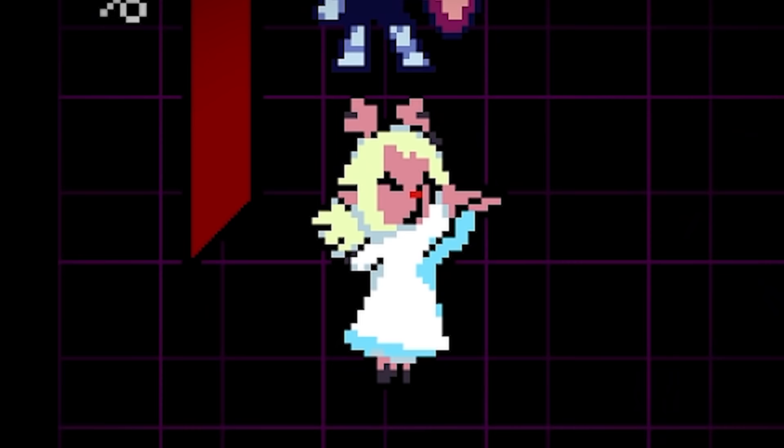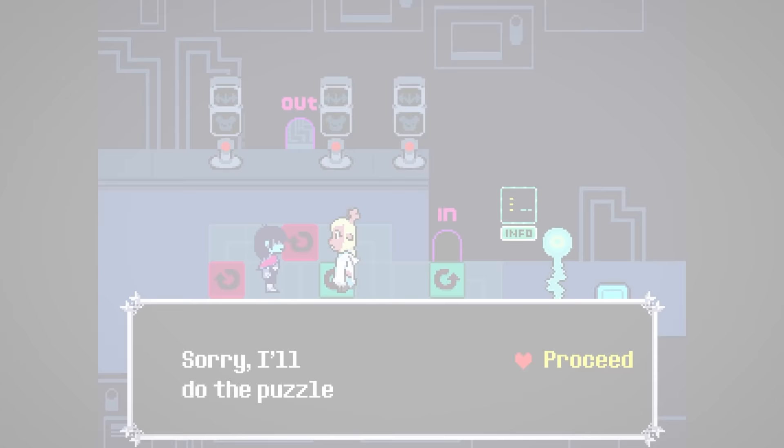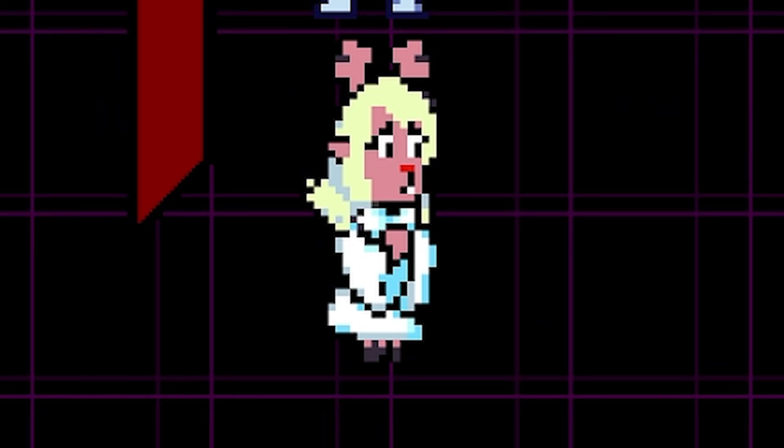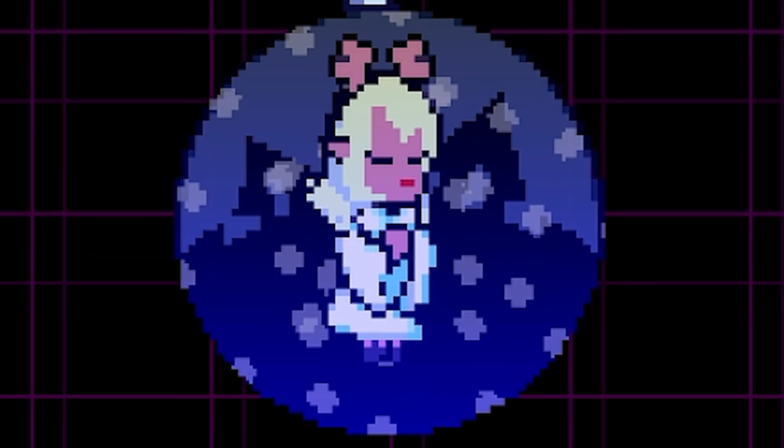Today, things get even more sinister as we explore how to unlock Deltarune's genocide route, dubbed by fans the Snowgrave Path. Not only will this video explain how to access the Snowgrave story path, we will also look at how it changes events thereafter. So sit back, relax, and let's get started.